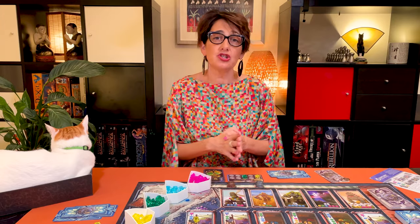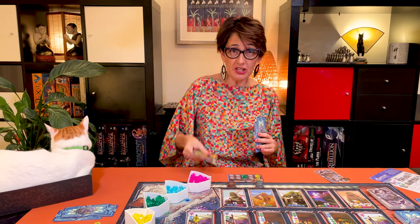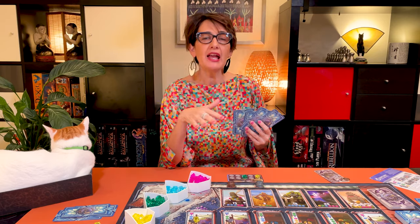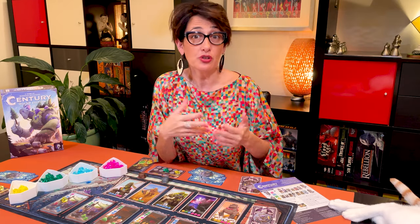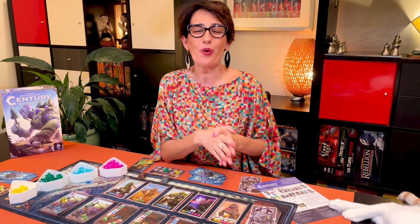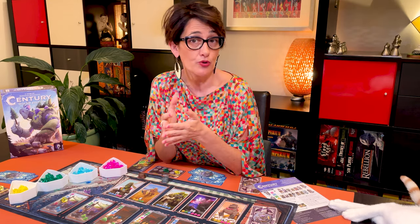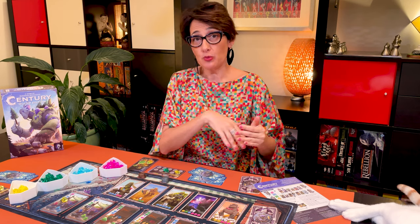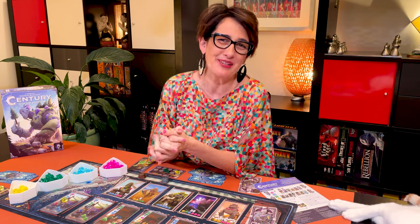Finally, the fourth action you can take in your turn is to rest, and that simply means taking your cards that you've already used and putting them back in your hand. You can do this at any time and you don't need to have used all your cards. Once you've taken your action, the player on your left will take theirs, and so on until one player has acquired five golems in a four or five player game, or six in a two or three player game. This marks the end of the game and all players will play one more turn including the person who closed the game, then it's time to count the points.